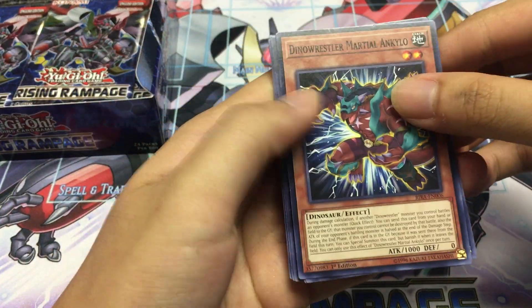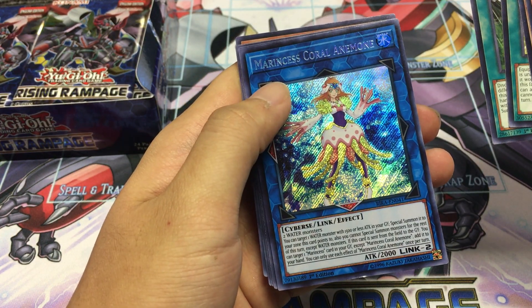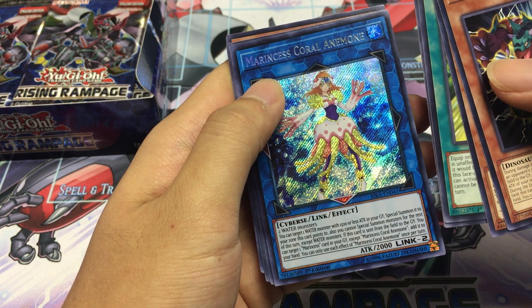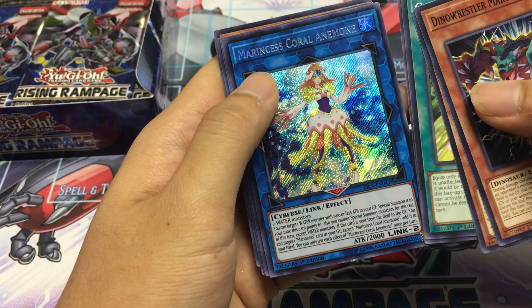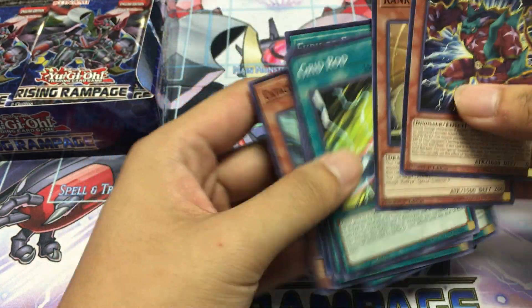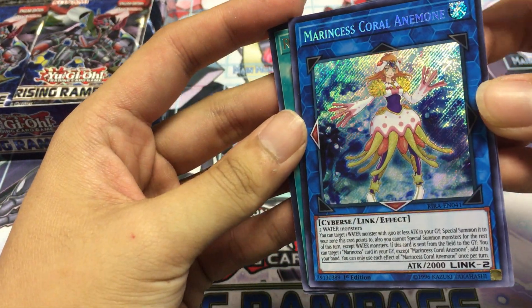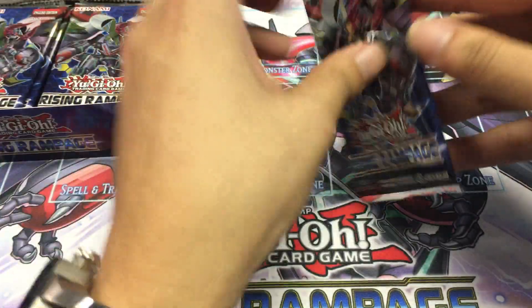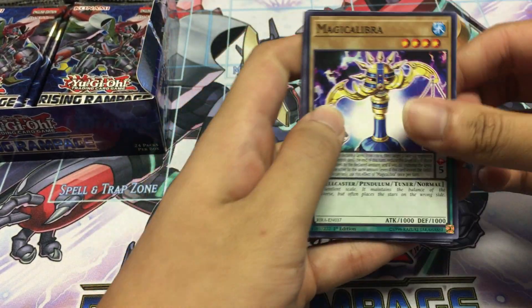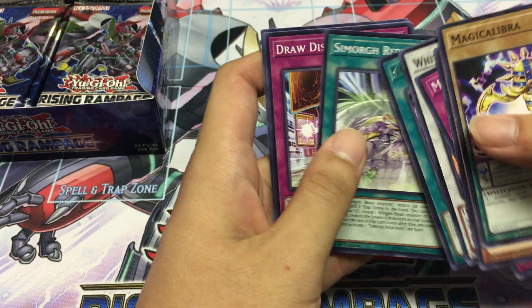Let's continue — a Dino Wrestler, and Marincess Anemone. Oh cool, so two water monsters — awesome. This is kind of the new archetype that just came out. Awesome, you know what, I'm really happy to get this card as well — it'll be part of my collection. Kind of bummed out that we had secret rares back-to-back, but we got about two-thirds of the box left, so I wonder what ultras we might get.